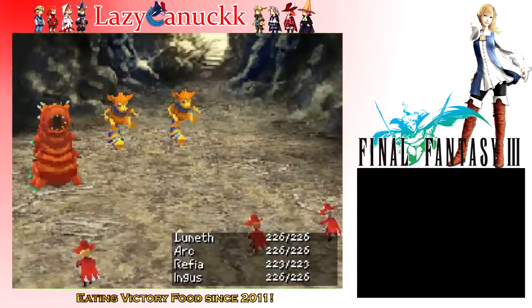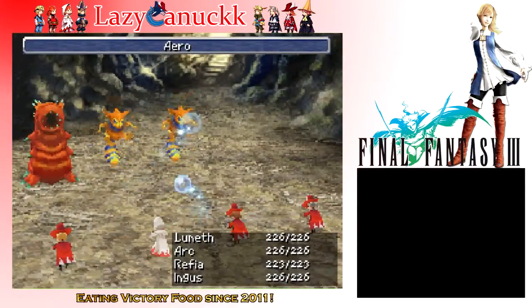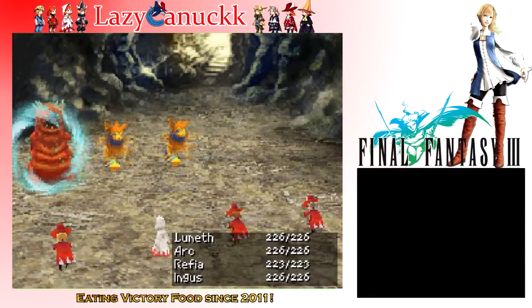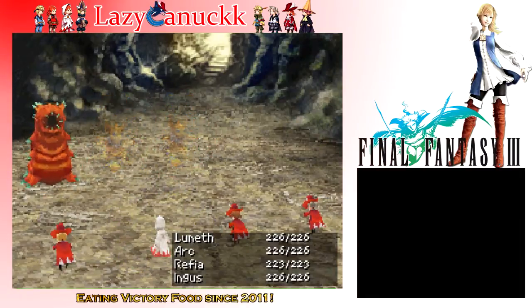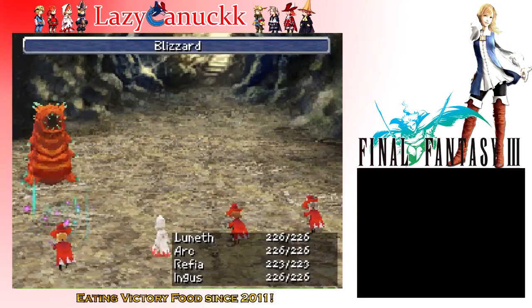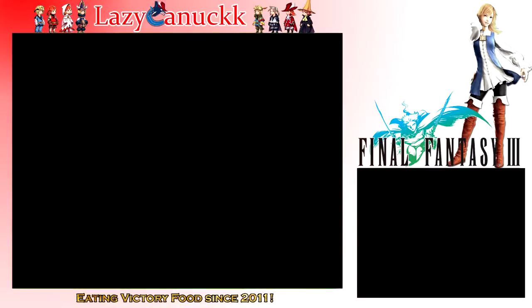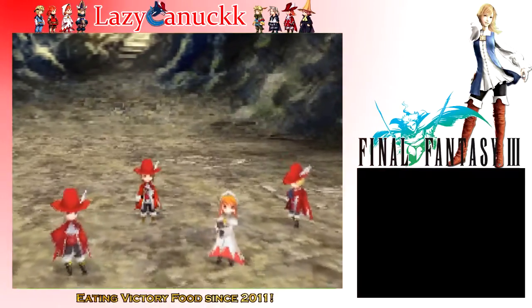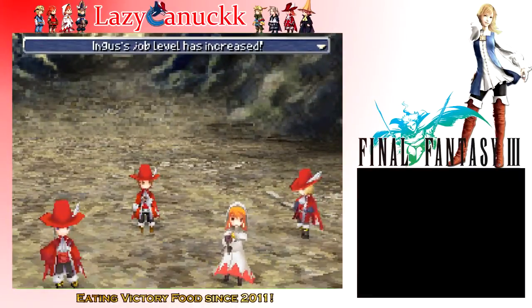I took zero damage from that rat — that's actually quite hilarious. Her arrow spell actually does pretty good. I should start using arrow on her more; I didn't think it would do that much damage. It's too bad she doesn't have a level one good little attack spell. I wish arrow was level one, because then I could really spam her for damage, but that's not really her purpose.